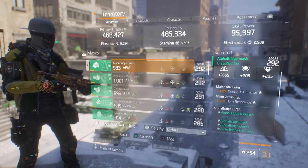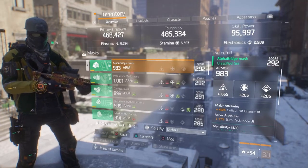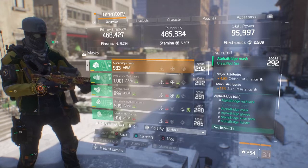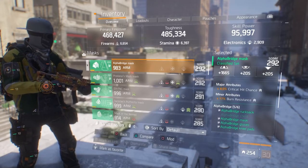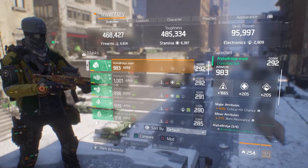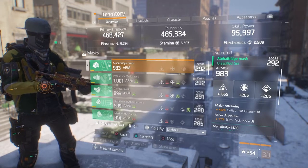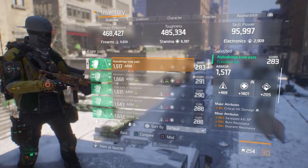In the mod slots I have 264 firearms, 31 health, and both. Moving on to the mask: 1,665 total, including the mod in the mod slot — that's another 264 and 3,100 in health. In the majors I have four percent crit chance, and in the minors a little additional 17 burn resistance, which helps a bit against those flame turrets.